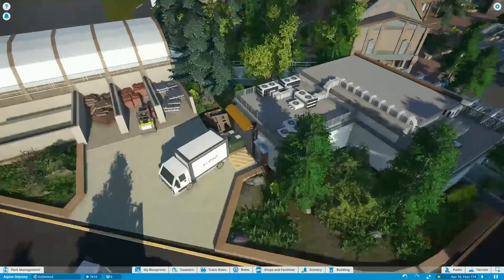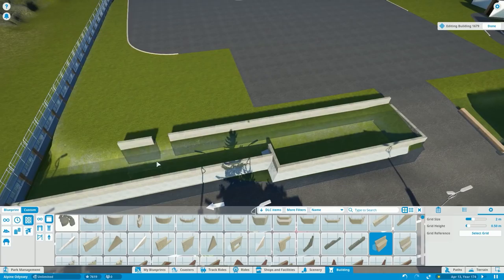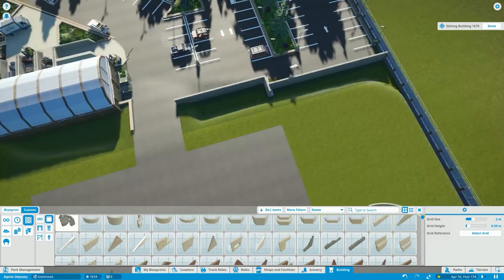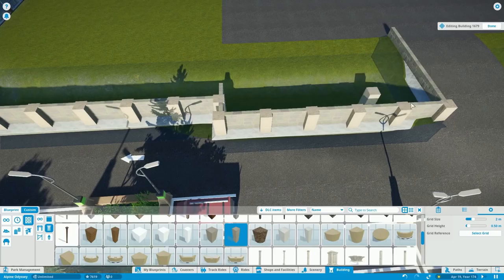Alpine Odyssey is an old park — technically it's a new park, but I'm slowly retro-ing it back to being an old park. Because it's been open for many years at this point in the sim's timeline, reflecting that in certain areas actually makes the most sense.